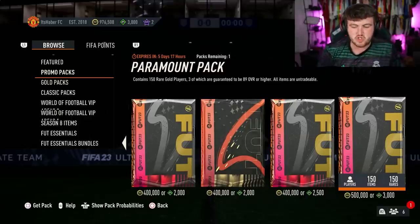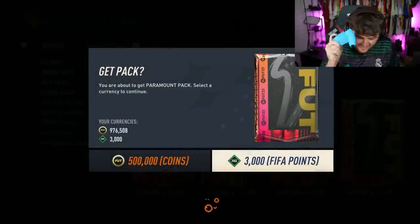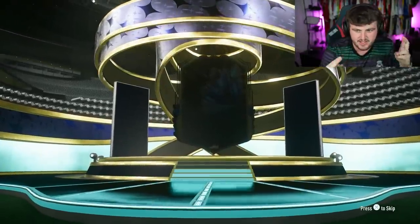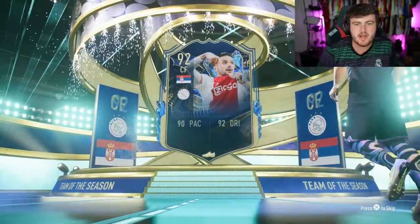EA put the paramount packs in the store. I'm going to open up one of these 500k packs. Let's see if we can come away with a footies Rashford. It's a team of the season — it's Serbian. Instead of a forward, it's Dusan Tadic.